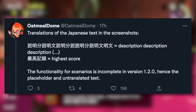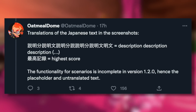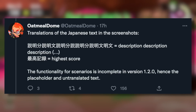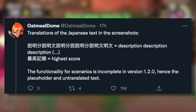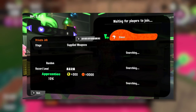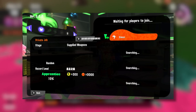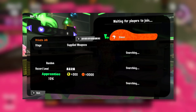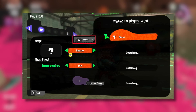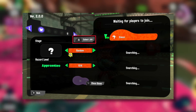Finally, Oatmeal Dome says, regarding translations of the Japanese text in the screenshots: description, description, description, highest score. The functionality for scenarios is incomplete in version 1.2.0, hence the placeholder and untranslated text. I'll be showing off these screenshots fully on screen right now so you can see exactly what Oatmeal Dome means. Of course, this currently is an unreleased feature, so we won't know fully what it looks like probably until it actually makes it into the game or if Nintendo decides to tease it on Twitter or something.